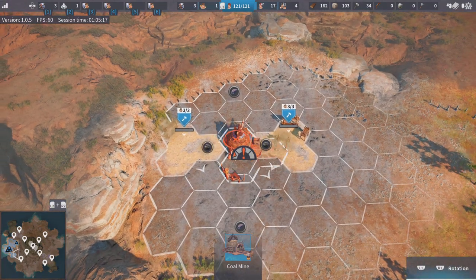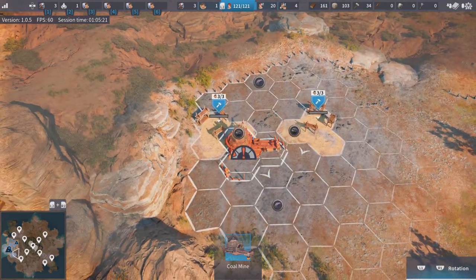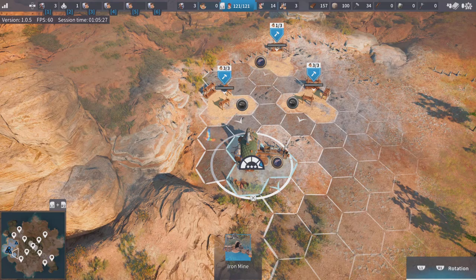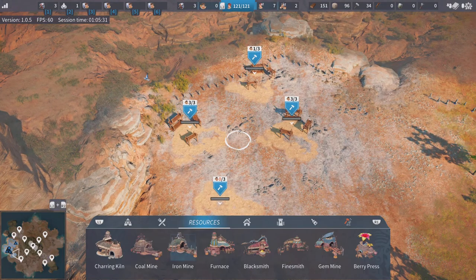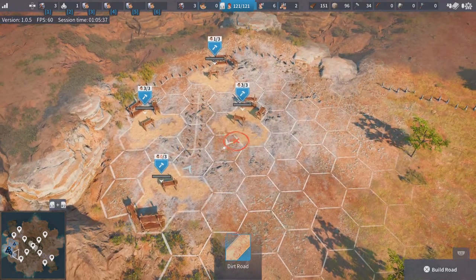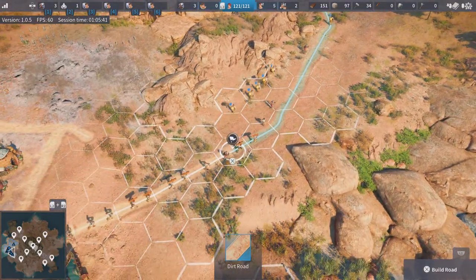So there are our two coal mines. As long as one of the hexes is on the spot of the resource, it will mine it. Then our iron mine — we can go here. Just to make life simple, put the iron mine here. As you can see, these are all the entrances, so we'll connect that, connect that, connect that, and then build the path back to the original one.